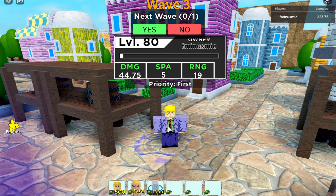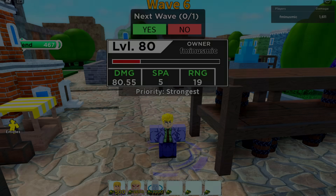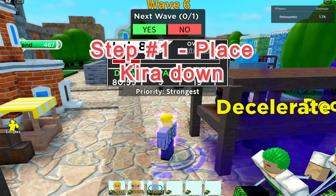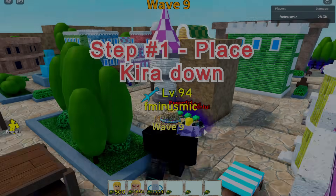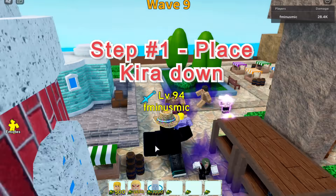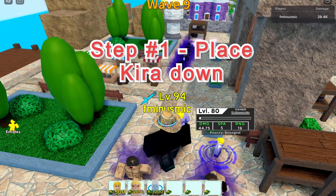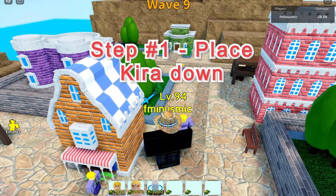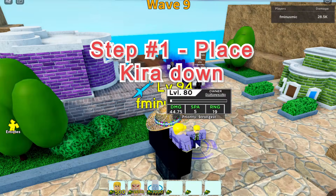Starting with step number one: you want to place Kira down on the path leading to your base, and if possible upgrade him to level one so he can help take care of enemies trying to get to your base. You also want to place the rest of the Kiras throughout the map, spread them evenly, and set them to Strongest. We're going to set this up for detonate spamming later in the game.